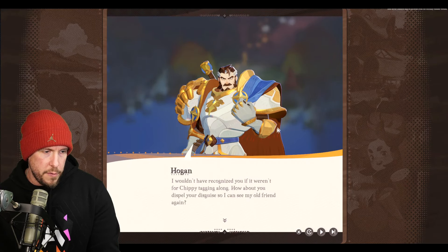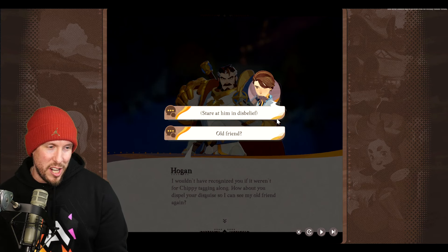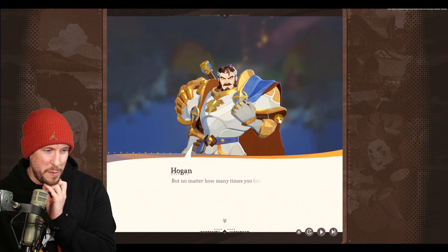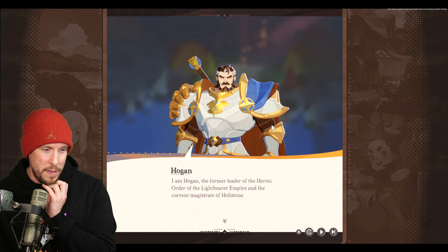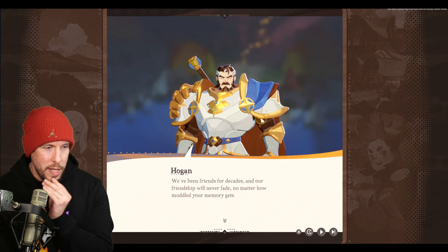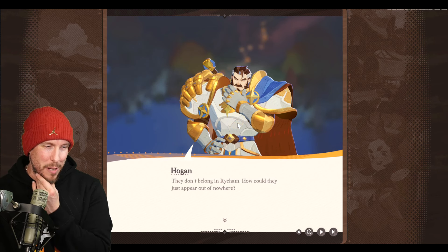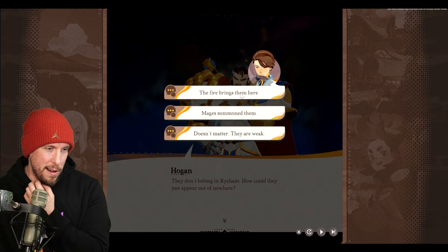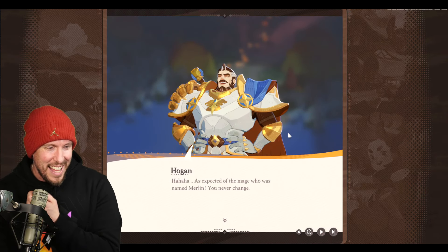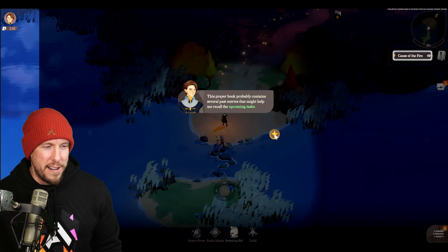There's a post-battle cutscene with Hogan — he says Chippy is tagging along and asks us to dispel his disguise. We get a choose-your-own-adventure moment: stare at him in disbelief or greet him as an old friend. I pick old friend. Hogan introduces himself as former leader of the Heroic Order of the Light Bearer Empire and current magistrate of Holliston. No time for small talk though — those fire elementals don't belong here.